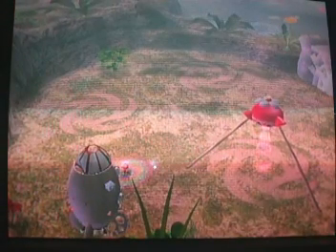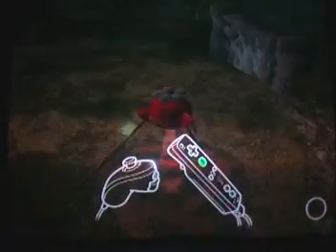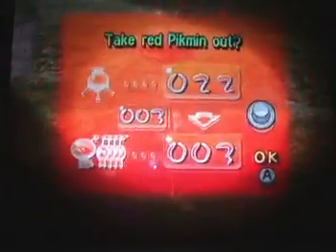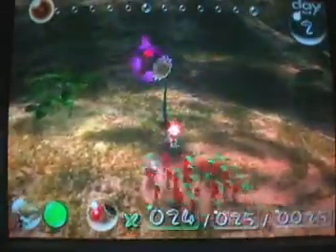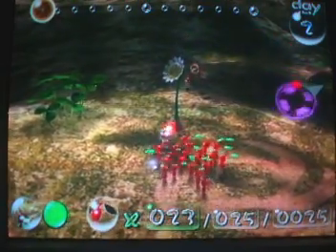We have landed, and that onion followed us. What's with this thing's deal? Seriously? Apparently I can go under it and rip pigment out of the onion. I am amazed at the violence in this game. That's kind of spoilers for later on, but okay.